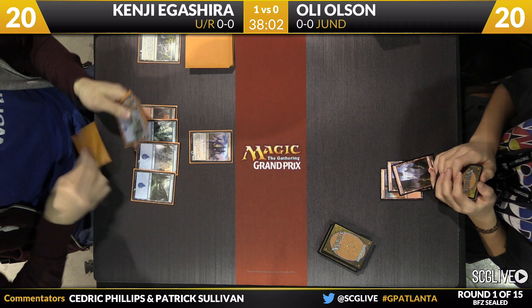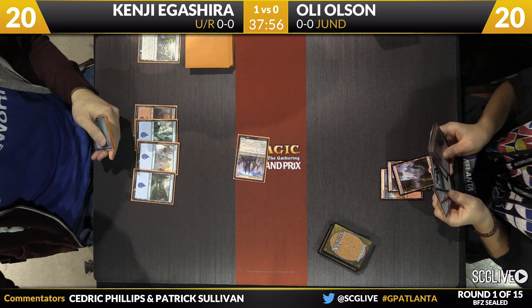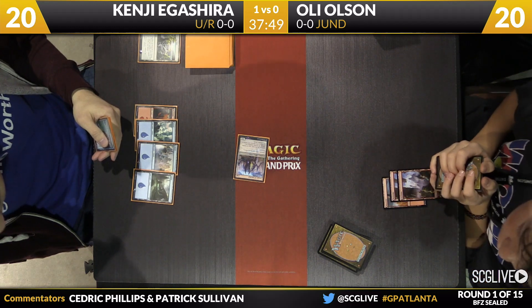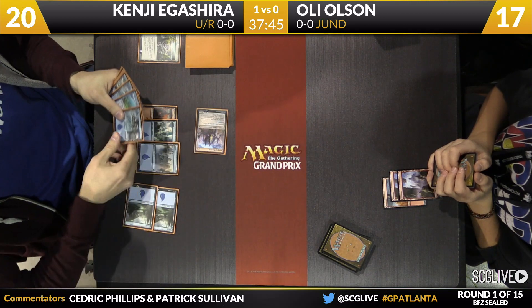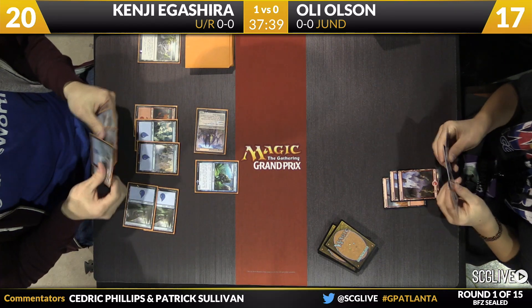Olsen with nothing to do, just has to pass the turn back. Looks like he'll be taking at least three points of damage this turn — here come the beatdowns from the Vestige. Touch of the Void is not going to take care of that — he might have one in hand, he does have three copies in his deck this weekend. But the Vestige is 3/4 toughness, and Touch of the Void is a sorcery, so there are several problems with that plan.